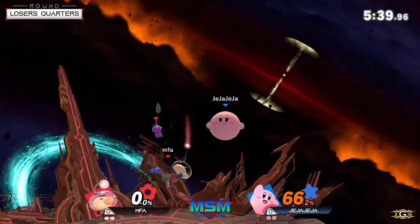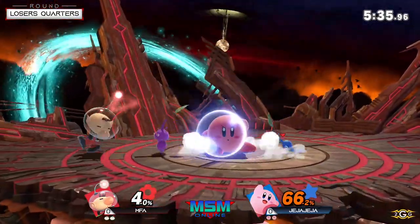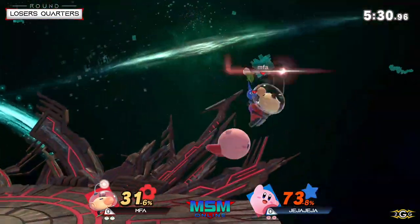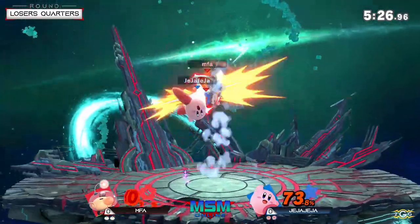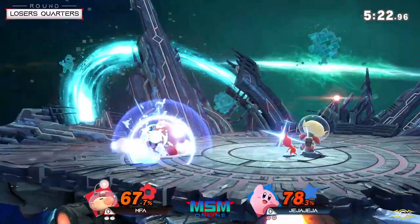Nice, MFA is just ready with the up smash out of shield every time, especially when he has that purple on deck. Good juggle here though, using the whistle to avoid getting comboed too hard, but JJAW is still keeping up a lot of pressure right now.